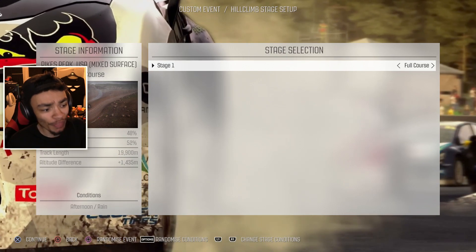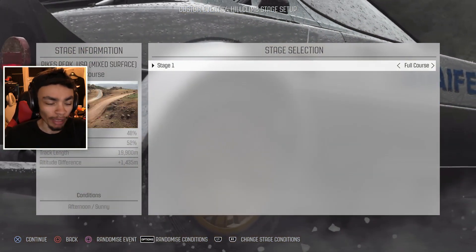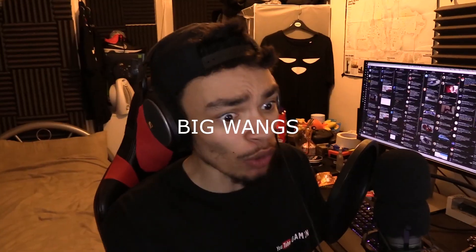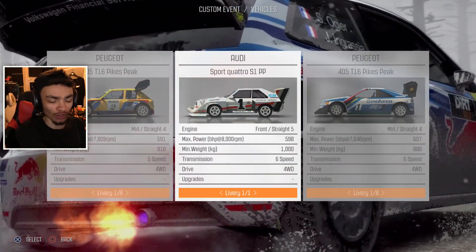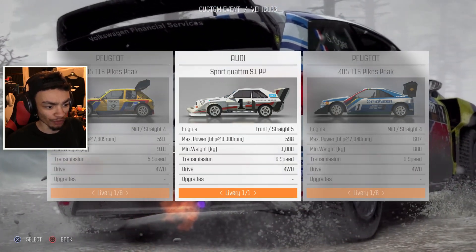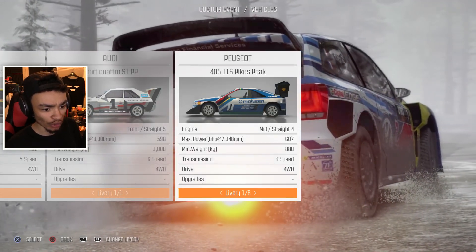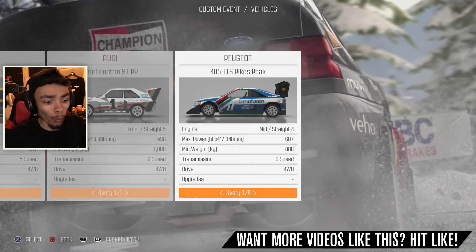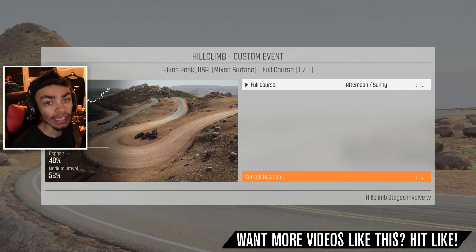It's got rain on — that's something we're not gonna do because I don't want to die. So we're gonna do afternoon — perfect setting. And now we get to choose cars with big wings. Which wing do we go? We already drove the Audi Quattro last time and it was a freaking monster. Now I believe this is the quickest one looking at the stats, but this seems quicker. We'll just go for it anyway because we haven't tried this one.